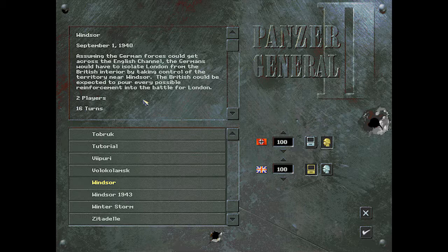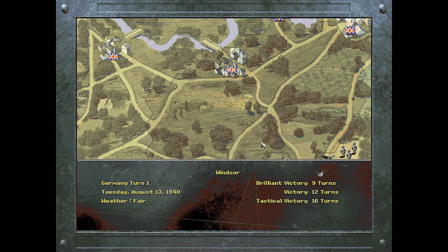September 1st, 1940. Assuming the German forces could get across the English Channel, they would have to isolate London from the British interior by taking control of the territory near Windsor. The British could be expected to pour every possible reinforcement into the battle for London. You have 16 turns for this huge undertaking by the Germans. This is going to be pretty difficult — and I think that is an understatement. But let's try it.